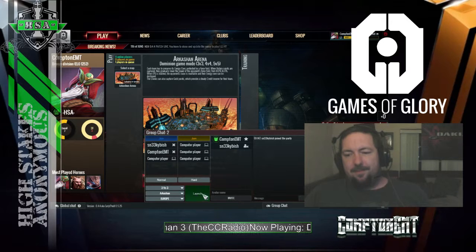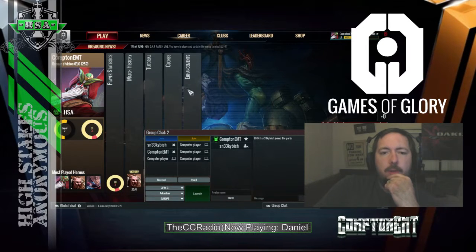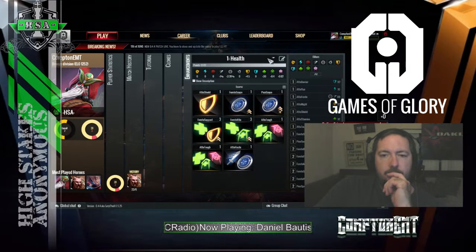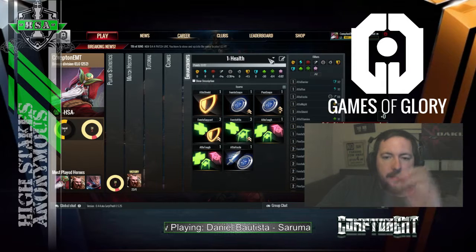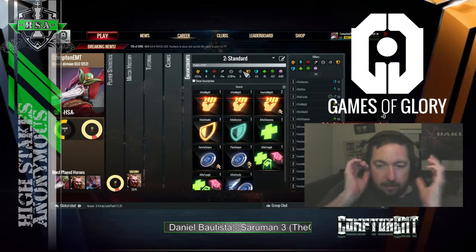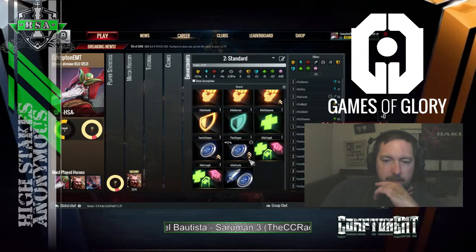I got to level two after winning that game. Go to career enhancements. I don't know if you heard me talking about it earlier — you can give yourself a loadout. My loadout basically goes with attack, attack range, things like that. I wasn't using the right one — I should be using Standard.